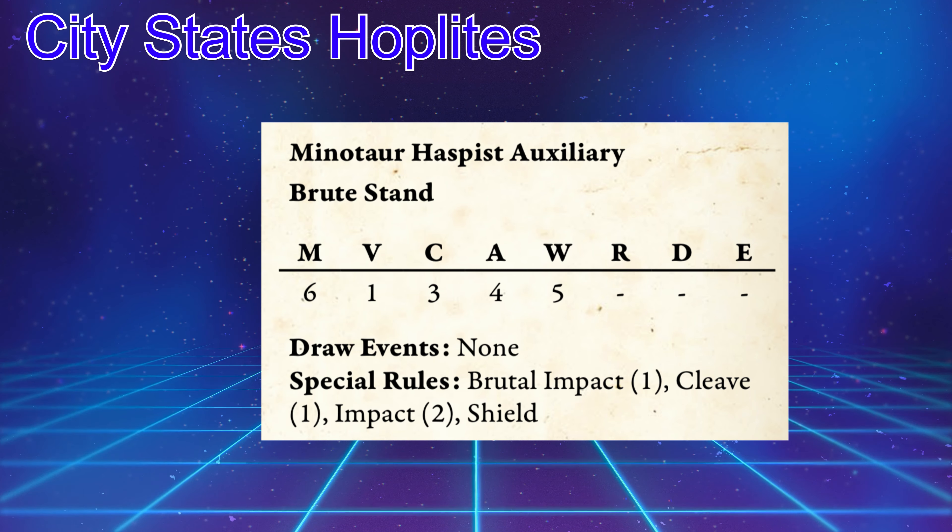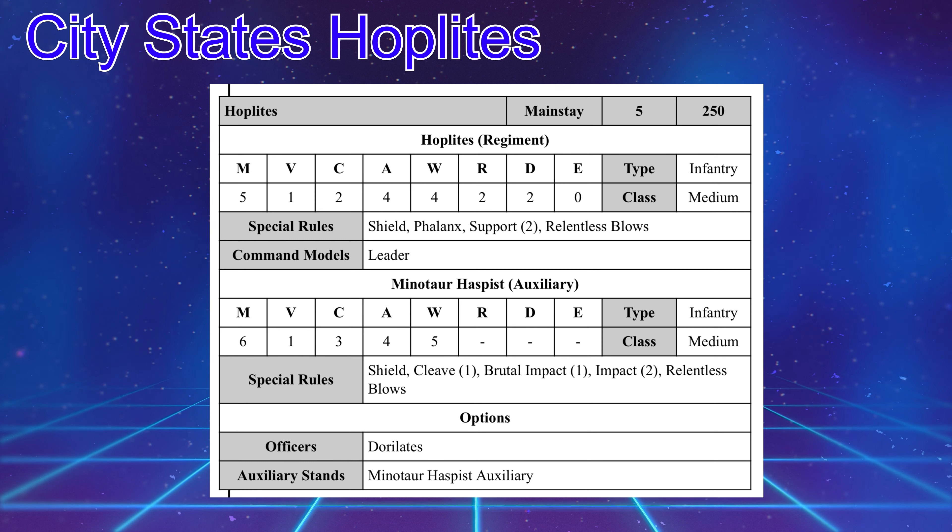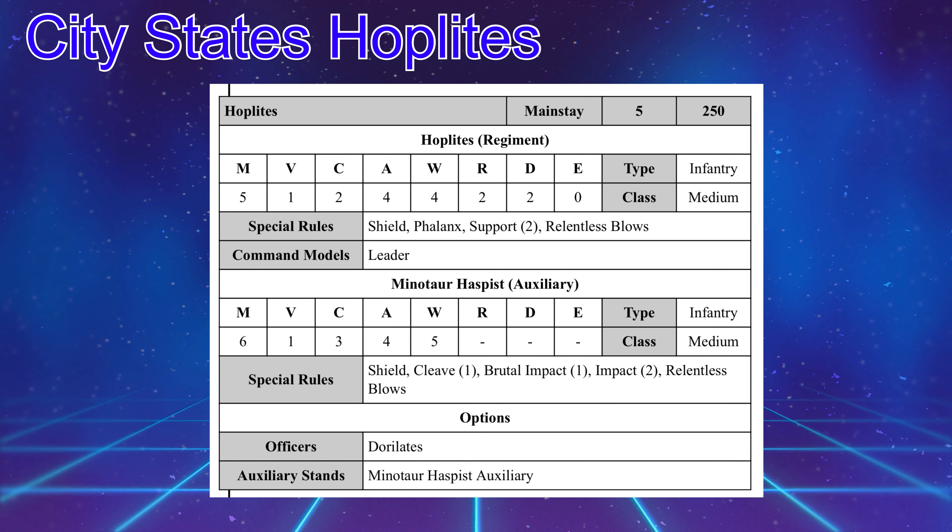Let's put all this into action building units. The first build has a character in the unit — usually a Polemark or Mechanist. It's going to be 5 stands coming in at 250 points — 4 stands of Hoplites with one being a Command Stand, bringing it up to 5 attacks, plus the Minotaur Haspis Auxiliary. Just remember they have the Phalanx special rule, so you have to be careful with your charges with this unit.